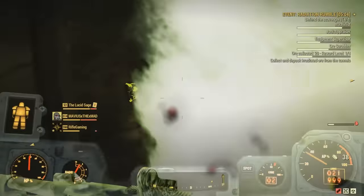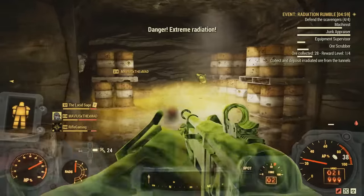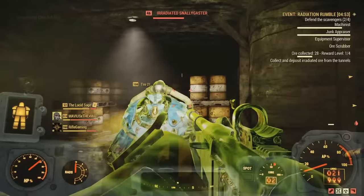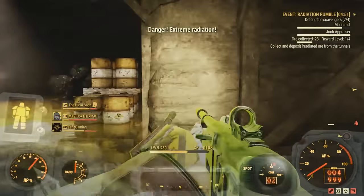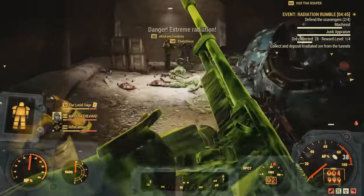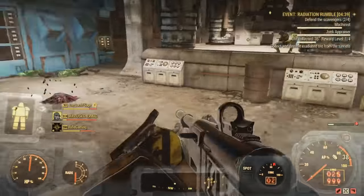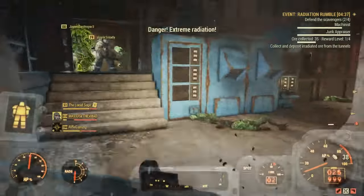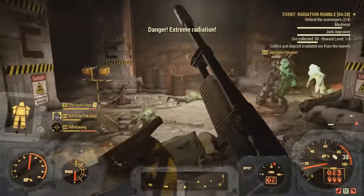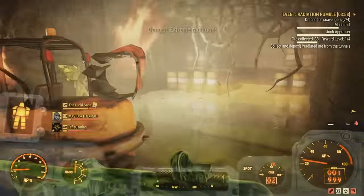I think it starts getting harder the higher level we get to. I'm glad we got like the whole server here too. That nuke zone definitely caught their eye. There's snallygasters. Lots of radiation. Just keep the multi-scavengers alive. We got four minutes guys. I hope we got this. I don't think we do. I don't know if the excavator is truly helping collect more ore each time — I don't think it's working on these for some reason.